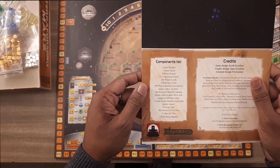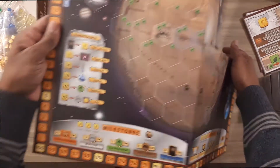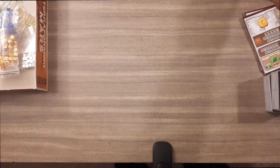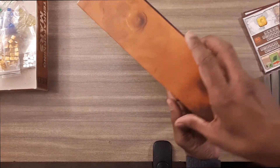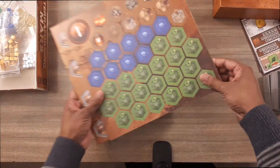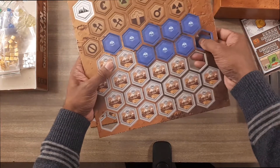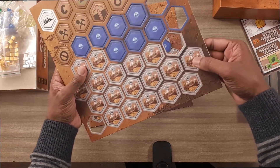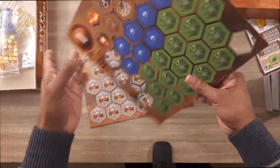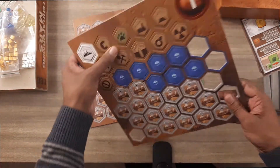It has all the components listed. You also have some punch boards that have the different tiles you'll be putting on the map — some water, some buildings. They are double-sided. There's a start player token, maybe, and some of the things that you can build. These are double-sided.